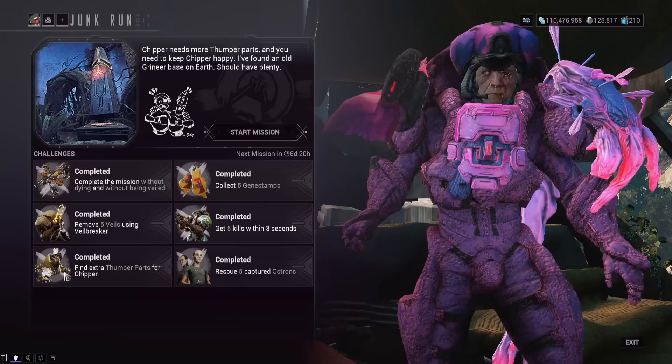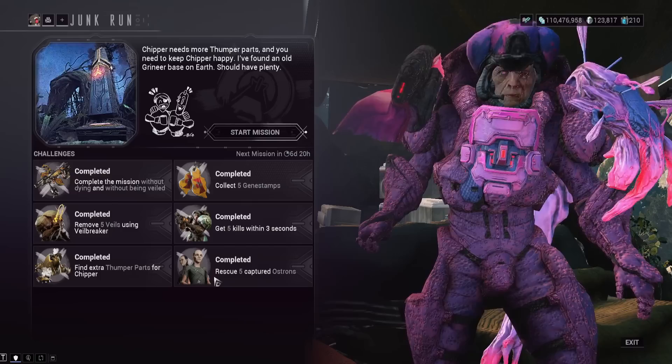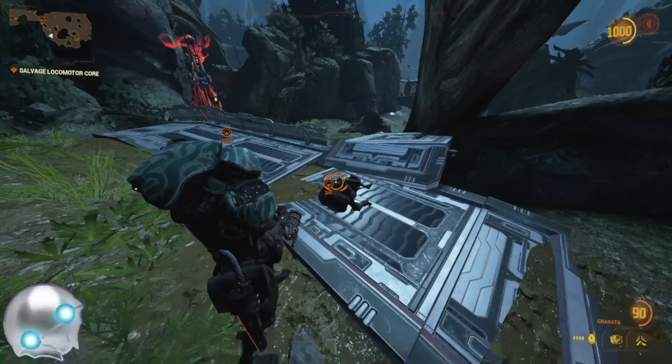Get five kills within three seconds — this is the one a lot of people are considering impossible, and I'm going to show you how to do it. Find extra Thumper parts for Chipper, which has a waypoint on the map, so it's very straightforward — just go to the green waypoint. The five rescued Ostrons have set spawn locations, making collectibles much easier this week.